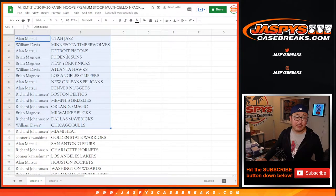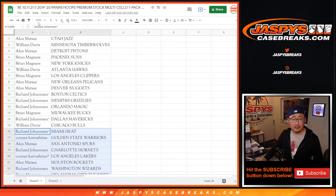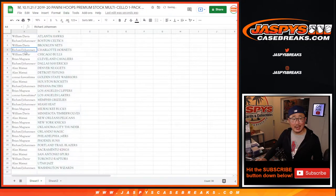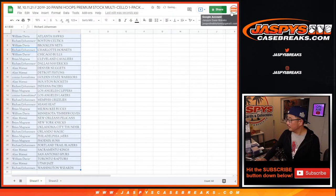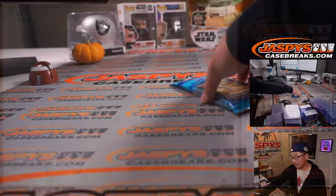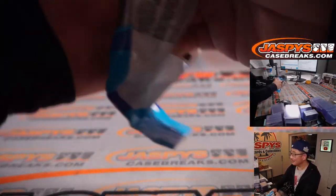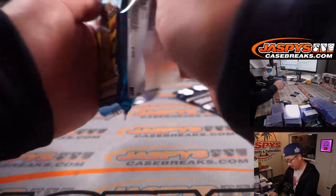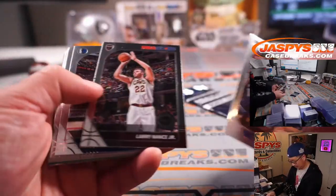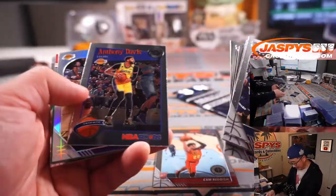There's the first half of the list right there, and the second half of the list right there. No trades — let's just print and rip. Make sure it's the right pack. That's Marcus Moore Sr., not numbered.